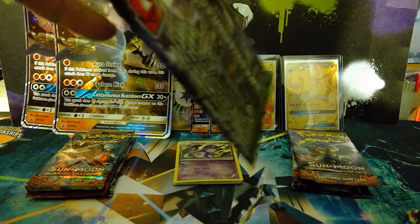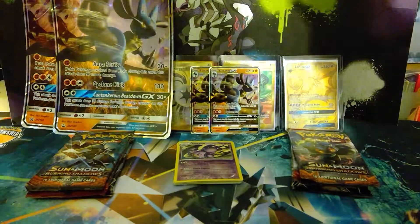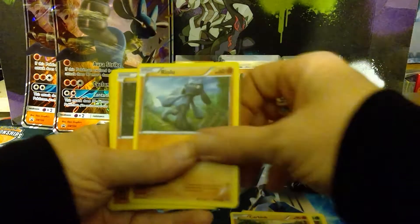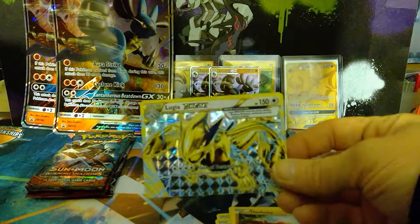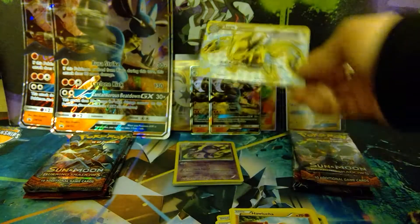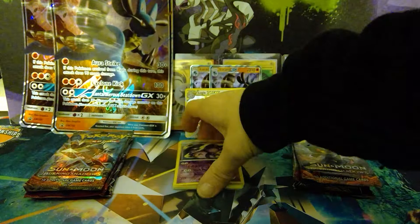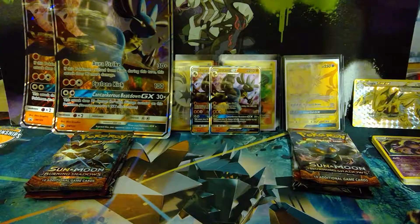At least this one didn't fall apart. Fates Collide Pack 2: Deerling, Carbink, Riolu, Diglett, Minccino, Altaria, Spirit Link, Dome Fossil, Korbut, Hawlucha. We have a Lugia Break — that was pleasantly surprising. And a Grumpig non-holo rare. That is very nice, I like that.